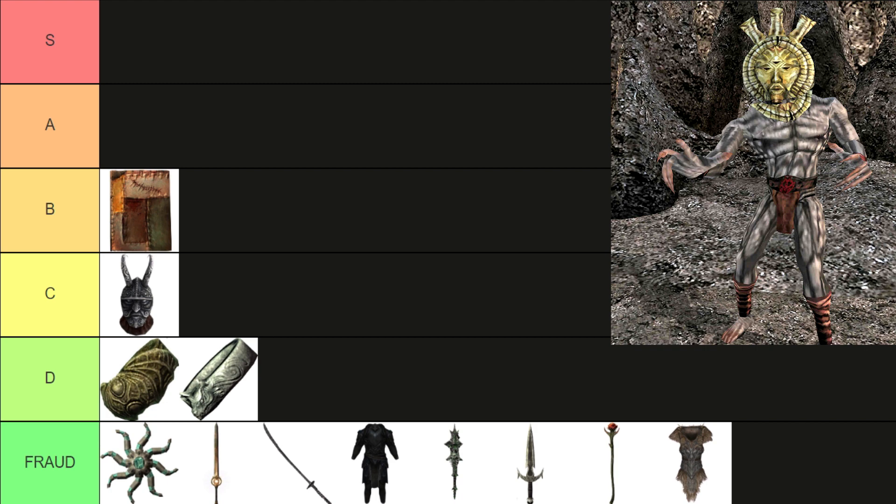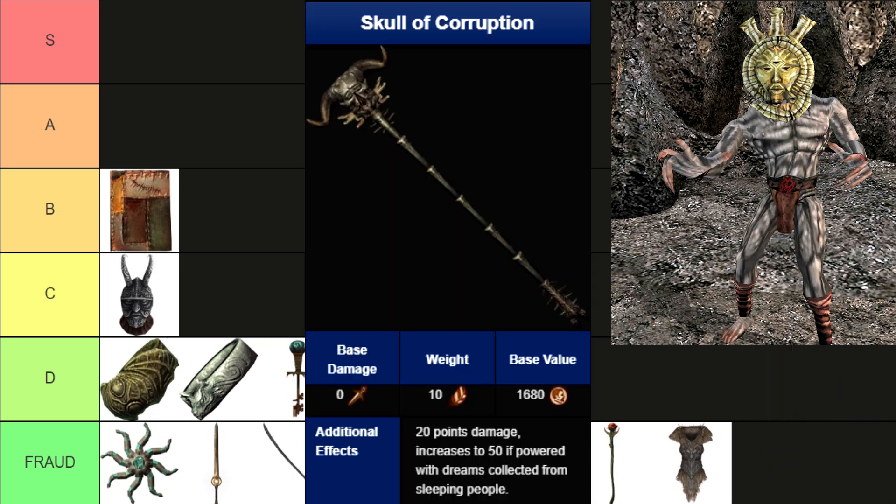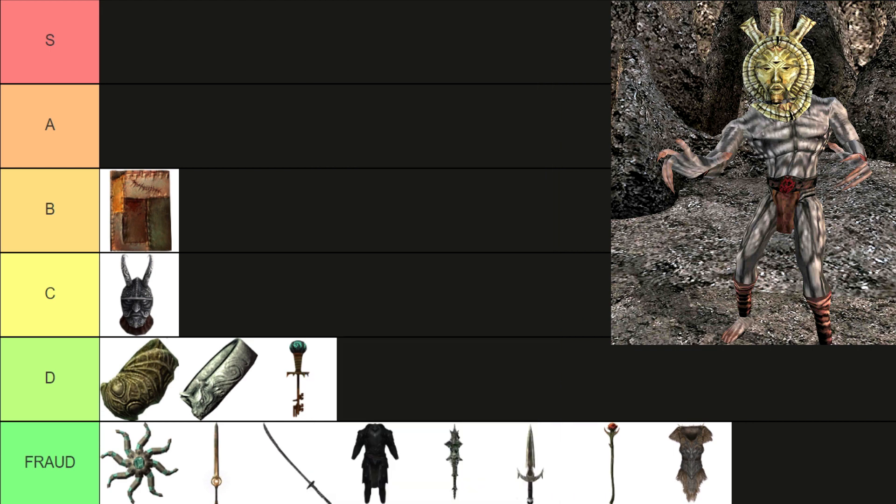The Skeleton Key. Very good — you can open whatever you want, but that's a Khajiit thing. Don't be a Khajiit. Skull of Corruption — can you just let people sleep? I like when people are having very deep dreams. Leave my sleepers and dreamers alone.